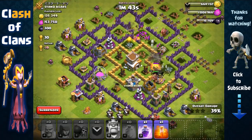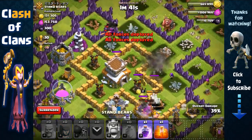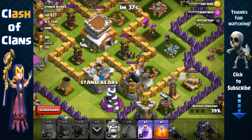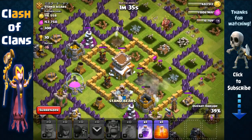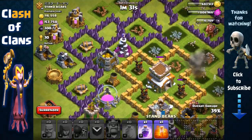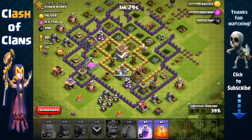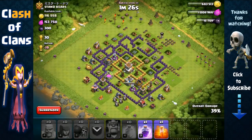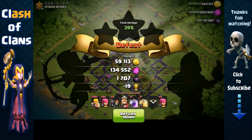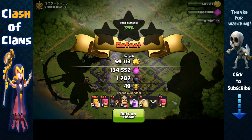Just on time — can we get the Town Hall? We should be able to get it with the archers, but we're gonna lose our king. He's only level 3 so he won't help too much. There's a level 6 mortar in range so we're not going to be able to get the Town Hall, but we still managed to get 1,700 Dark Elixir in total — that's awesome.